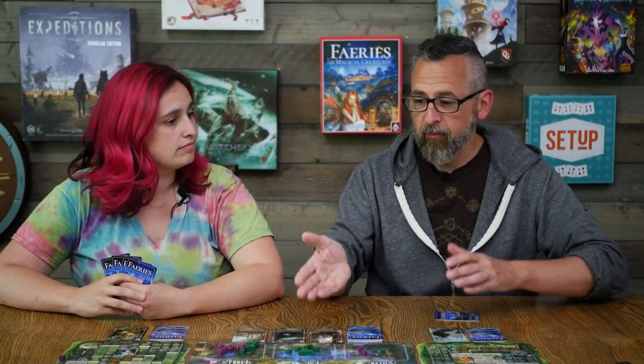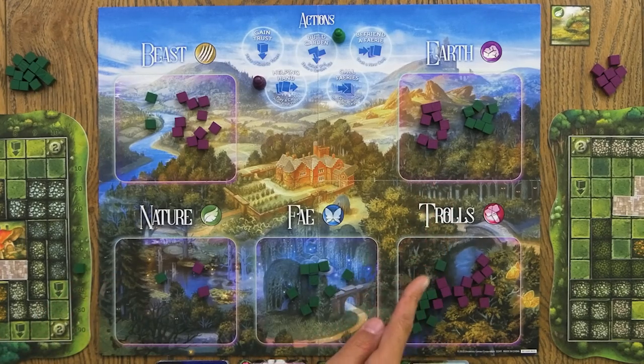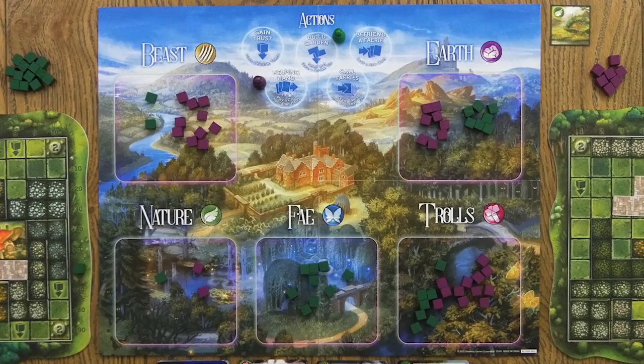We're going to give you a brief overview of how the game plays. This plays from two to four players; we played it at two players. With more players you're going to feel a little bit more of that area control, just like you would in most area control games. In this case we were fighting over five different areas: Earth, Trolls, Fey, Nature, and Beast.